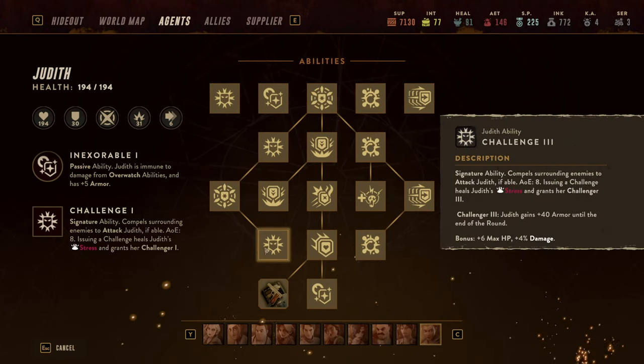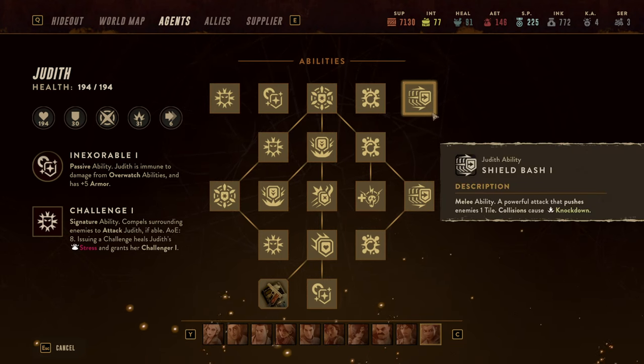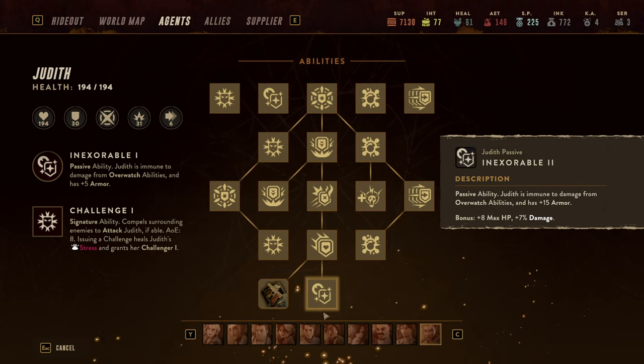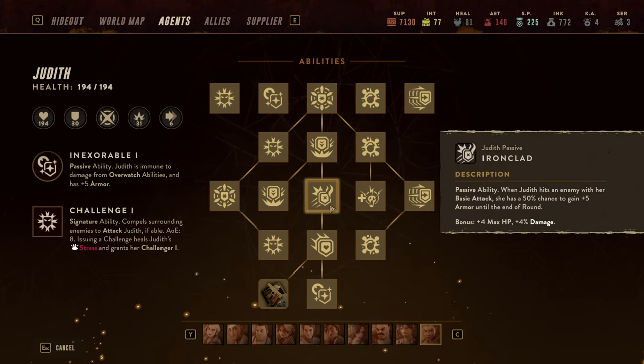The one thing she needs to do is stay in the middle of the pack. Challenge really forces enemies to attack her, but if Challenge isn't available, she just needs to make herself the best potential target available to all the enemies.